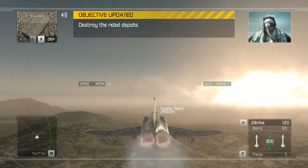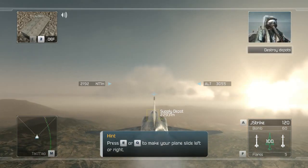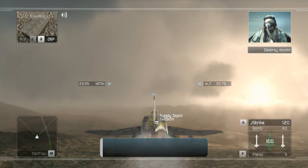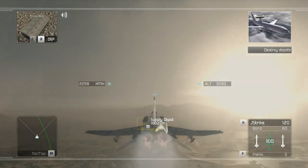We have visual on the depots. Weapons are hot. We're rolling in. Hey Casper, why are we using freefall bombs on these targets anyway? These things are antiques. Because they're cheap, they're reliable, and they turn multiple targets into one big crater. Got it? Bombs are not as outdated as you'd think — they're crude, but very effective.